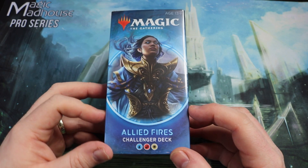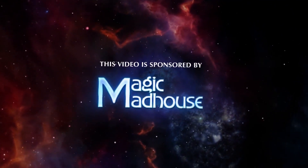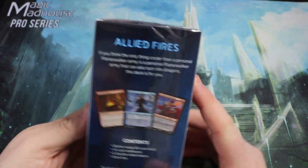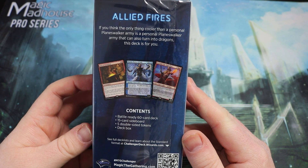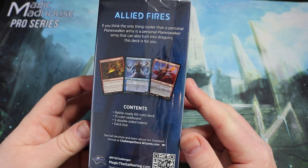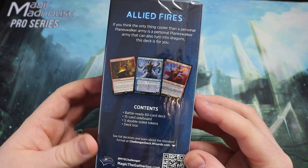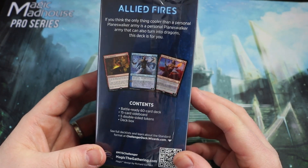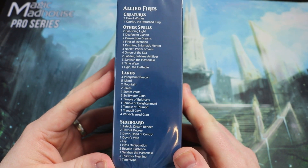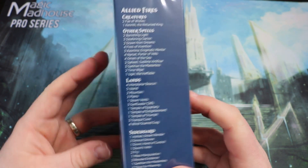Without further ado, let's do what you came here for — let's unbox this and have a look at what's inside. First of all, we're going to have a look at the box: Allied Fires. If you think anything cooler than a personal planeswalker army that can also turn into dragons, this deck is for you. The contents are a battle-ready 60-card deck, a 15-card sideboard, five double-sided tokens, and a deck box. On the side you also get the deck list, which tells you all the creatures, spells, lands, and sideboard.